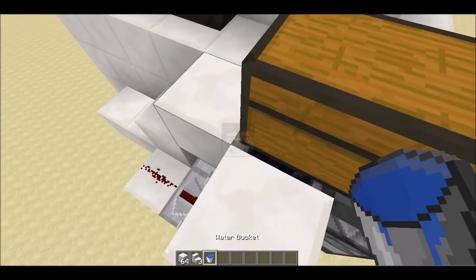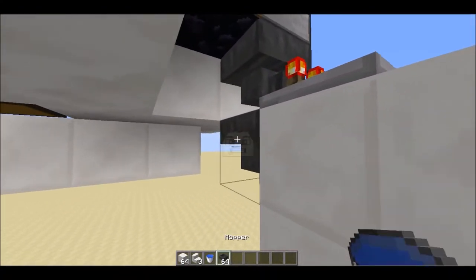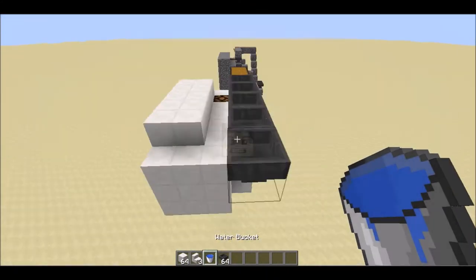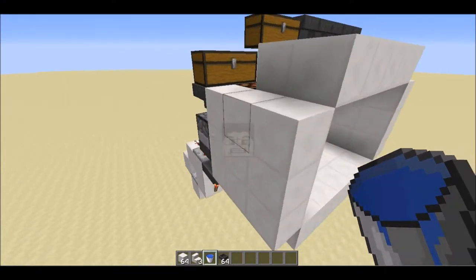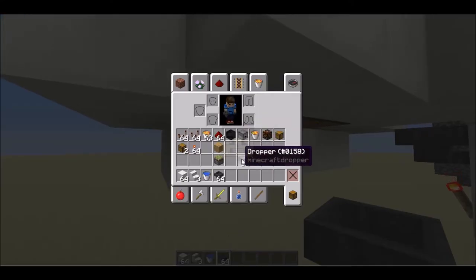Now place the water bucket on top of the obsidian and surround it with two blocks. Place another block right underneath the wooden plank, and we want to connect our lava bucket chest into this system where it feeds lava buckets into the dispenser, like an elevator. For that we will need our droppers.